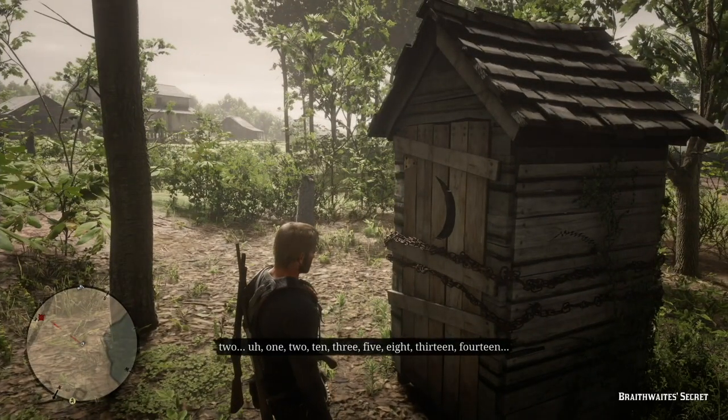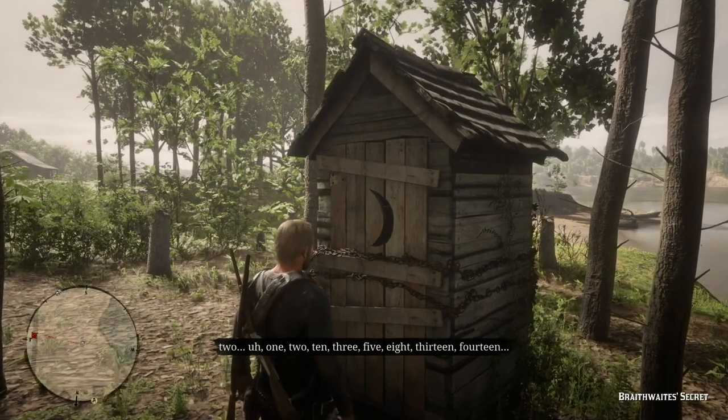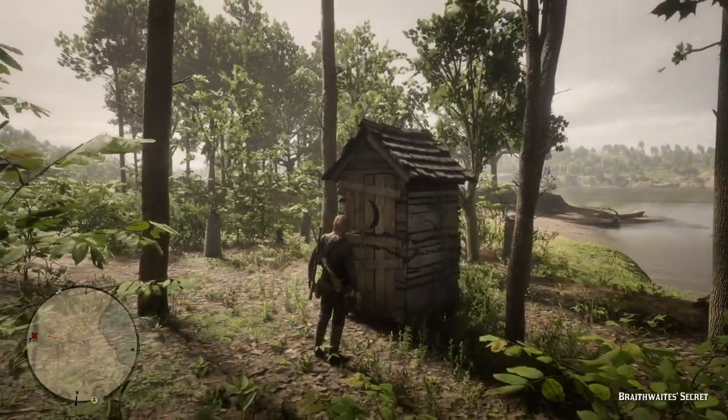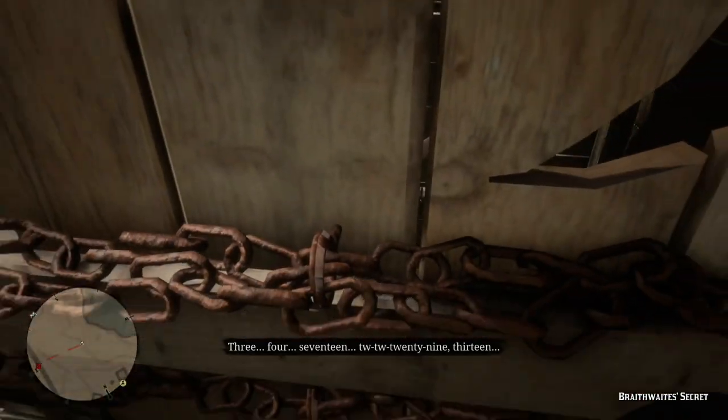This girl is going to end up sad — a cruel fate of dying in an outhouse. If you return as John Marston, you'll find her skeleton in the outhouse.